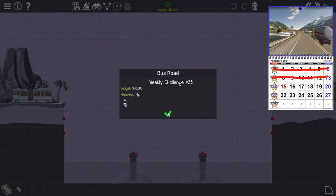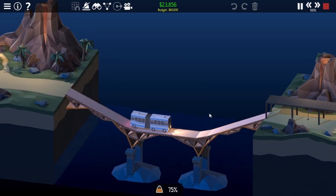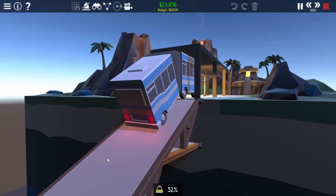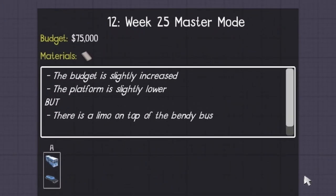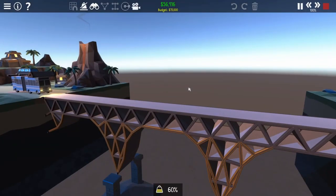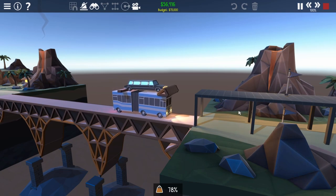Week 25, Bus Road. We have a bus and we only have road — it doesn't get much simpler than that. Building close to the water lets us save on budget. There's a limo on the bus — hold on, I thought you belonged in the other level. The main trick of this level is to chock the limo's wheels and add a small ramp at the front just to help it get on the platform. Otherwise, it's basically the same.